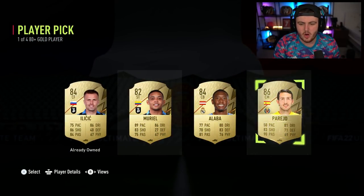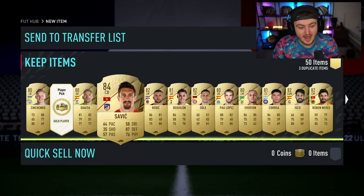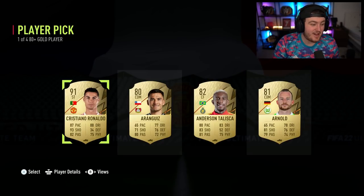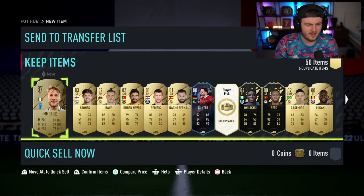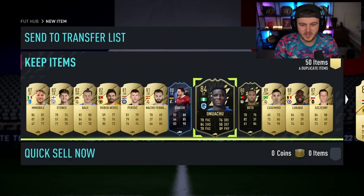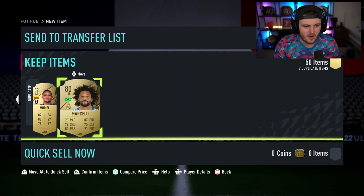We're down to our last 12. Parejo again — very nice. Another Parejo. Kessie, nice 84. Savage. And the last one of the 100 player picks — Christopher Ronaldo! I wouldn't believe you if you told me, but there you go — we'll take that. I think we're doing pretty well. There are more player picks everywhere — but we've done very, very well.